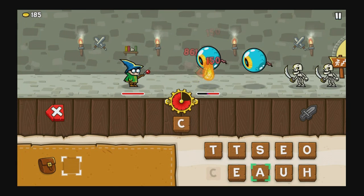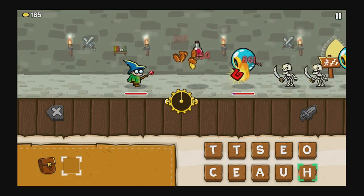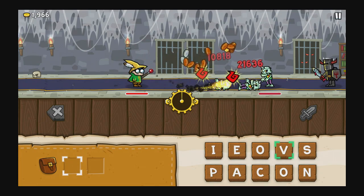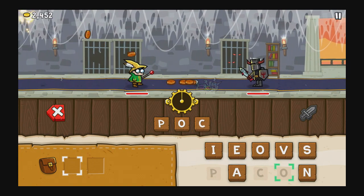From the technical side of things, the game did run smoothly. It didn't have any major glitching, crashing, or slowdown of any sort. Spellspire is available now on PC, PS4, and Xbox One for $9.99, and it got its original start on mobile. And if you're on a PlayStation 4, it does feature a full trophy list, including a platinum.